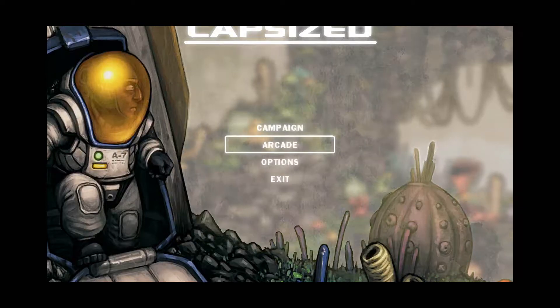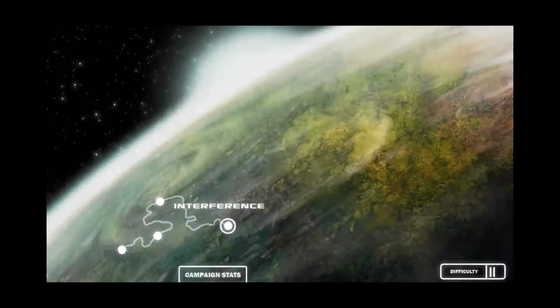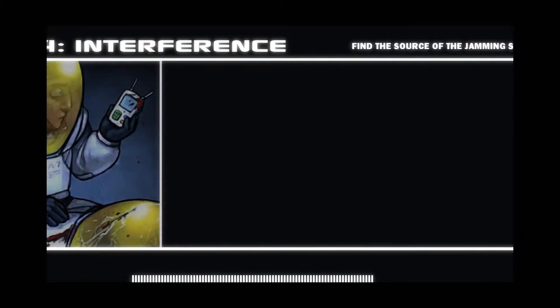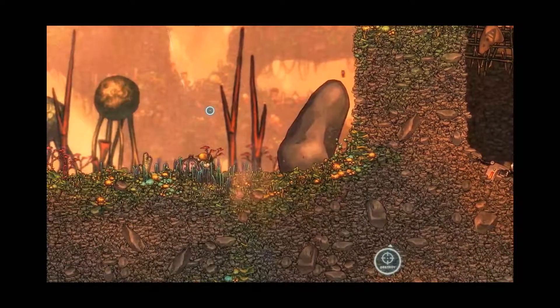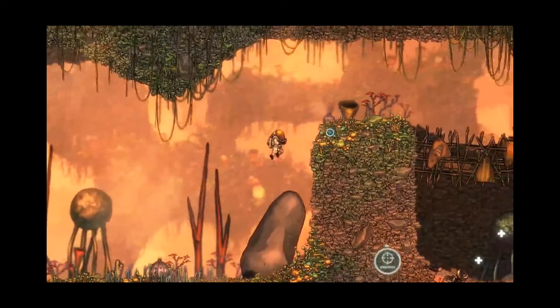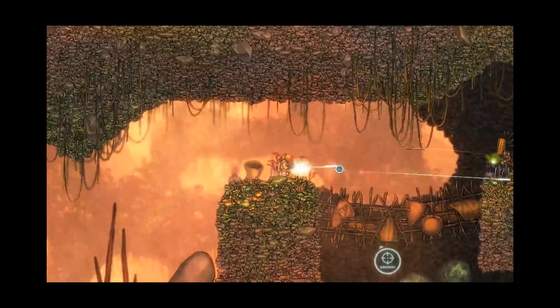This is the video review of Capsize on PC Steam. I'll go ahead and check out the campaign. Capsize is a 2D platformer with tons of shooting. The story is you've crash-landed on an alien planet and you have to get off it with a bunch of guns, a grappling hook, and boost jets. Just about anyone can find some fun in this cool little game.